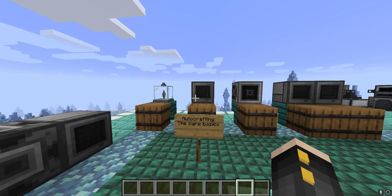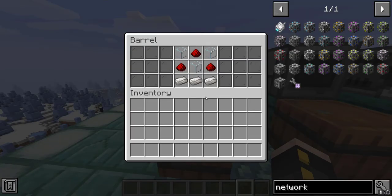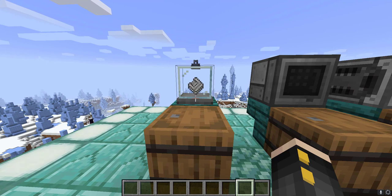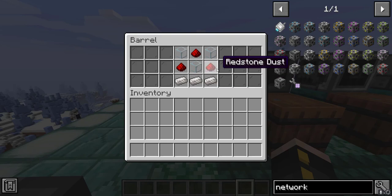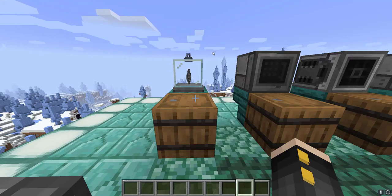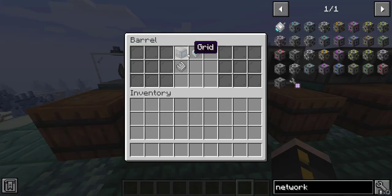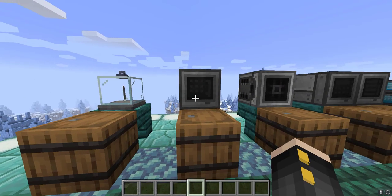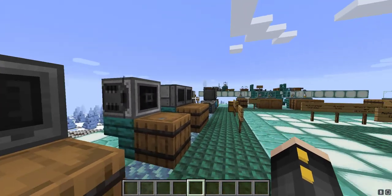The first thing we're going to go over is how to set up a bare-bones auto crafting system. The first item you're going to need is called a pattern. This item is used to encode a crafting recipe into it so that your system knows what to make. You just need some quartz enriched iron, redstone dust, and glass. The second thing you're going to need is called a pattern grid, which is made by putting a normal grid with an advanced processor and a pattern.